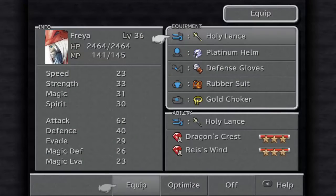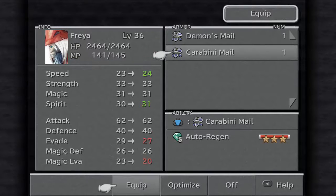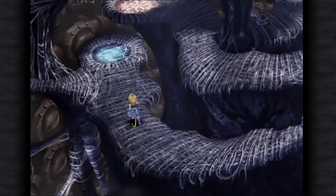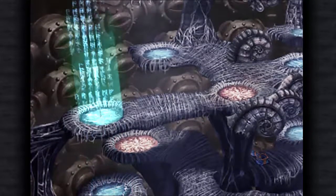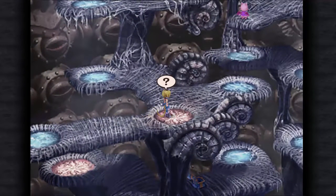That's for Freya and whatnot. Get a little bit more speed and spirit, but lose evade and magic evade. I'll hold on to this for now because it's thunder resistance. The defender gloves also reduce fire, ice, and thunder by 50% — it's only 50% but it's still pretty damn good, so I was like okay, I'll just go with that.